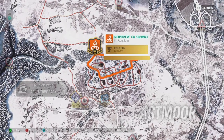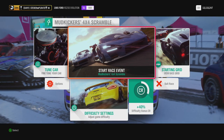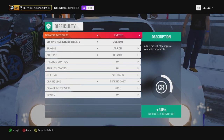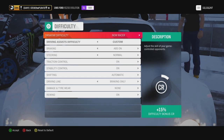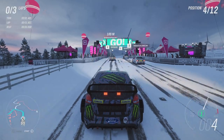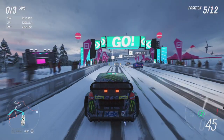One of the best races to get these airborne pass skills is Mudkicker's 4x4 Scramble. Just before the race starts, select difficulty settings and set the driver tar difficulty to new racer, because you're going to need to pass the opponents as easily as possible. When the race starts, just let a few of the driver cars pass you.